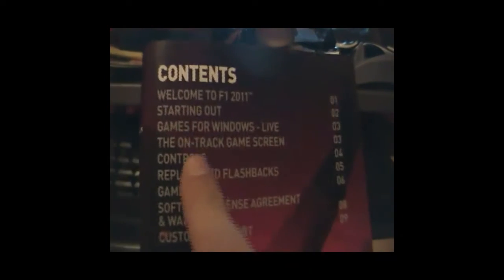There's a Welcome to F1 section, starting out, information about the online features, the on-track game screen, controls, game modes — everything like that. At the bottom there's a Welcome to F1 introduction which gives a bit of background. Starting out covers installation, running the game, troubleshooting, auto-save features, and menu navigation including the keyboard or the Xbox 360 controller for Windows.